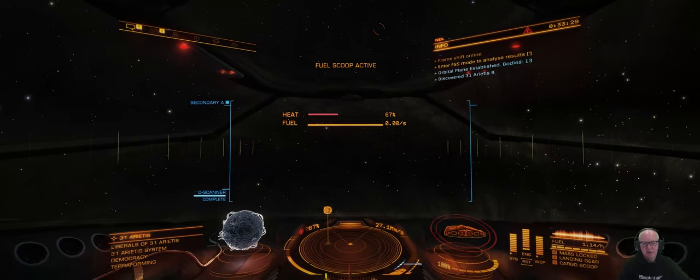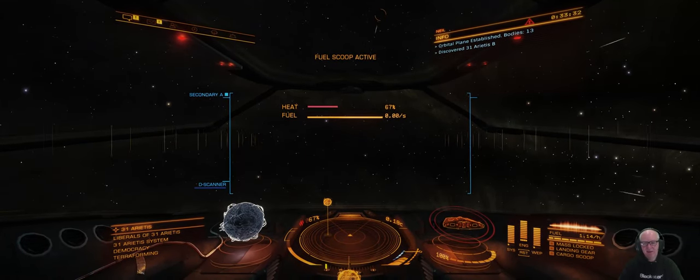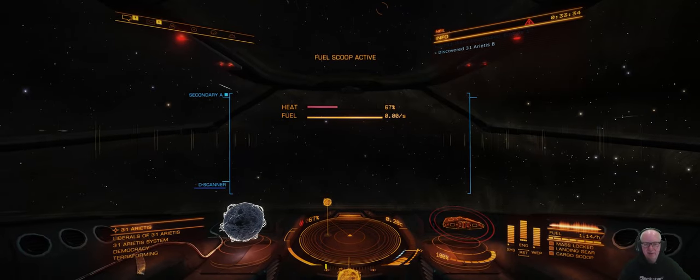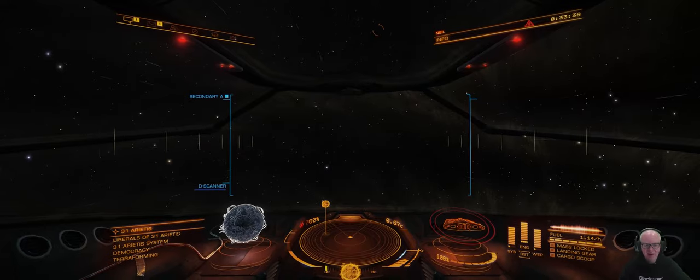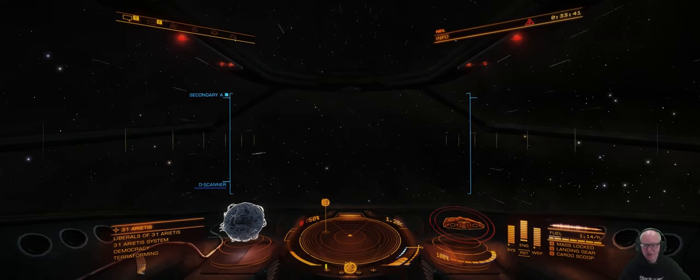If someone watching this knows how to turn on the lines for the planetary bodies in FSS, please tell me — I've obviously switched it off.